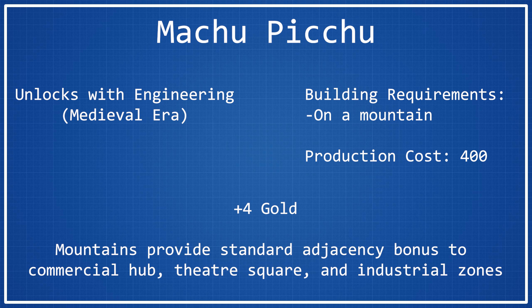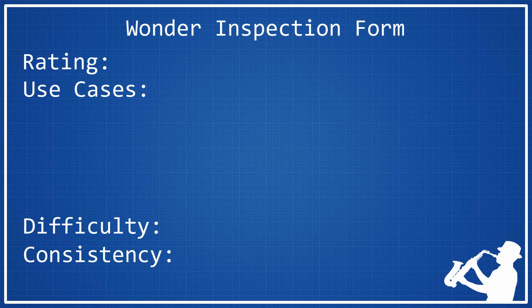So depending on the spawn that you have, this is really what's going to give you your decision as to whether or not you want to build Machu Picchu — how effectively you can utilize this second ability. And now it's time to give Machu Picchu its wonder rating. What I do is give each wonder a rating on a 1 to 5 scale, with 1 being the worst and 5 being the best. I'm also going to go over some use cases for when you would want to build the wonder and talk about how difficult it is to build and how consistent it is across the game. So let's go ahead and give the overall rating to Machu Picchu.